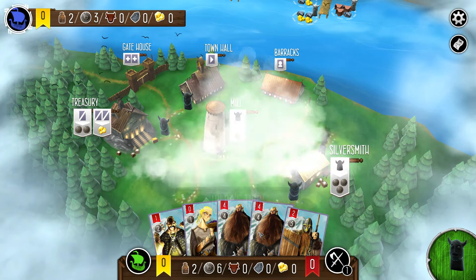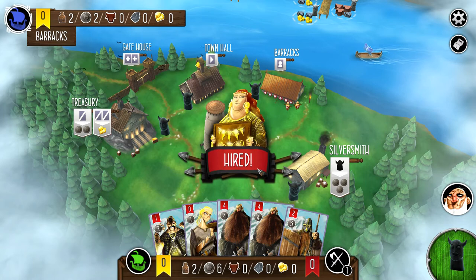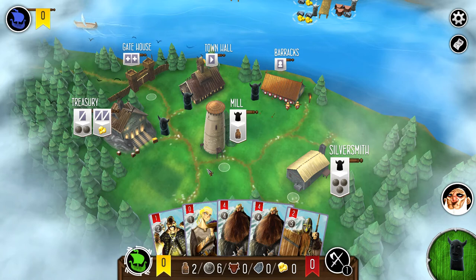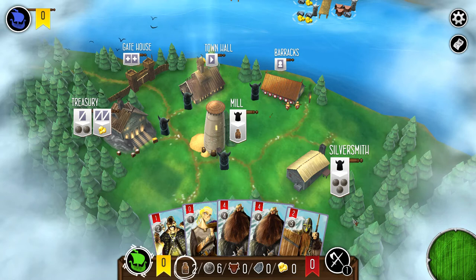My opponent is going to the barracks to hire a character and picks up the silversmith, taking three silver. It's a neat mechanic — those three spots are blocked, so I've got to go to the silversmith, mill, or gatehouse. On the second part of your turn, you also pick up and use the ability of that space. We get a provision, which we'll need for later.